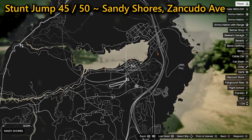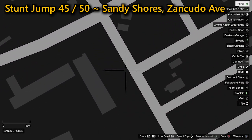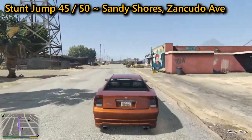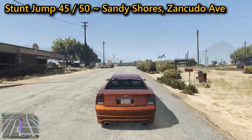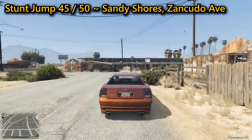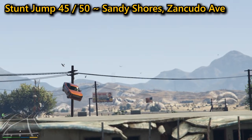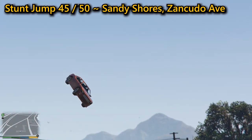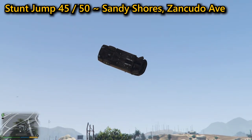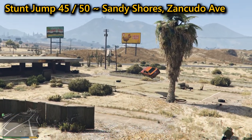For your 45th stunt jump, located in Sandy Shores on Zancudo Avenue, it is the trickiest jump of the lot. You need to hit the ramp as central as you can, then steer the vehicle in the air with the left stick to angle around so that you land on your wheels. In addition to moving the car mid-air, there's also a large tree right in your flight path, as well as a corrugated fence, sofa, and small concrete walls. This one took me more attempts than any other jump on the list. Use Franklin's ability to hit the ramp dead centre where you will hopefully land on your wheels without hitting anything, completing the jump.